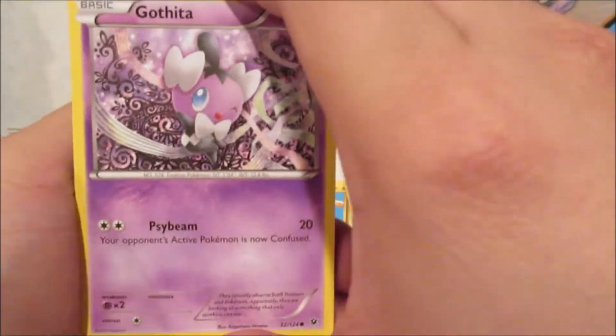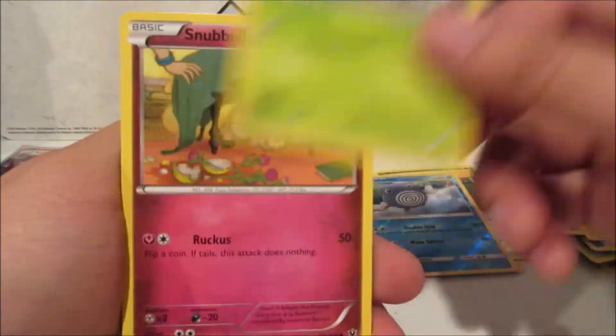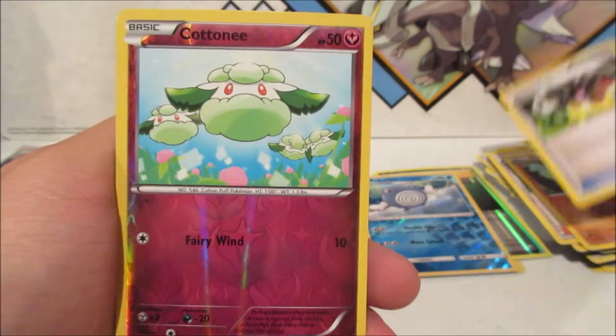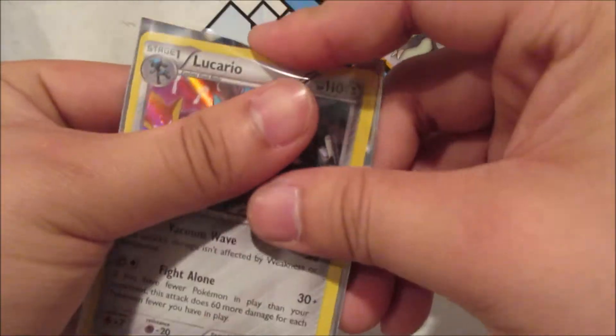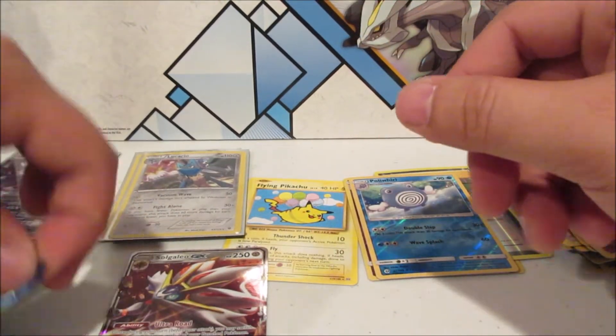From Fate Collides: Gurdurr, Riolu, Kadabra, Burmy, Snubbull, Shanna, Pupitar, Energy Reset, Kadabra Reverse, and a Holo Lucario — another Holo Rare! So far one Holo Rare from each tin.